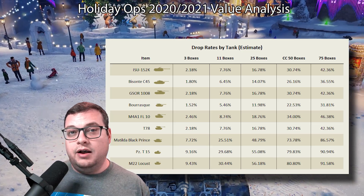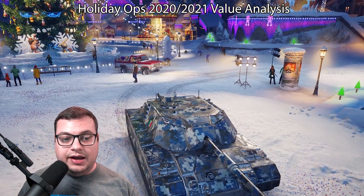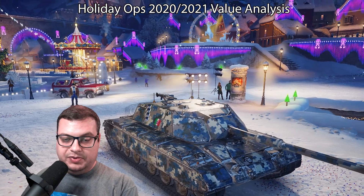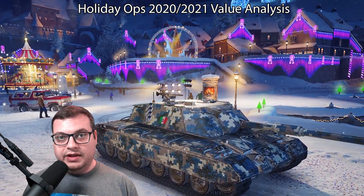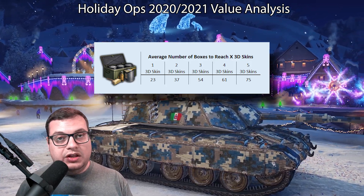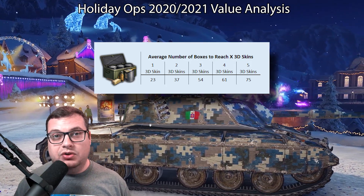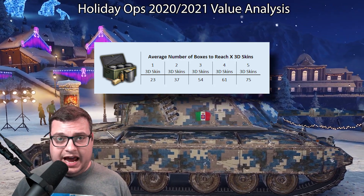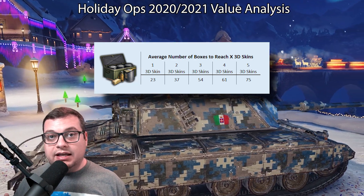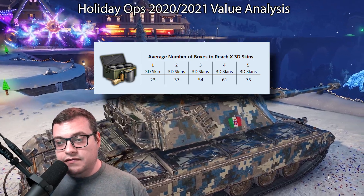You'll generally see a higher drop rate for vehicles that are new. Because this year's boxes could drop both last year's and this year's 3D styles, I looked at each data set and counted how many boxes it took to reach five 3D styles. On average, it takes 23 boxes to get one 3D skin, 61 boxes to get four, and on average you'll earn all five in 75 boxes. Keep in mind that's an average — half the people who opened 75 boxes needed more than that to get all five styles.